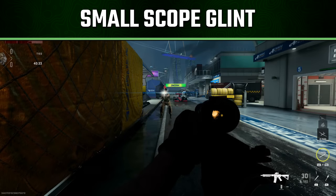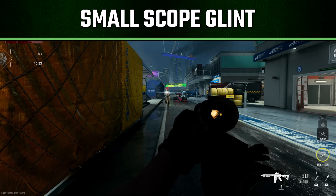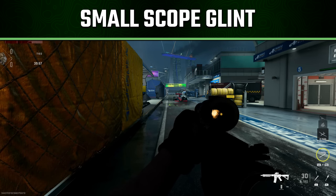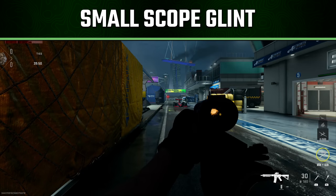Next is the small scope glint, which is definitely a bit brighter and doesn't fade away nearly as fast as the target backs away. The maximum threshold here while not aiming down sights is around 68–70 meters, beyond which you won't be giving off any scope glint at all. This could be an excellent option if you want to counter-snipe effectively without giving off a lot of glint at long range, but don't want to use just a reflex sight.